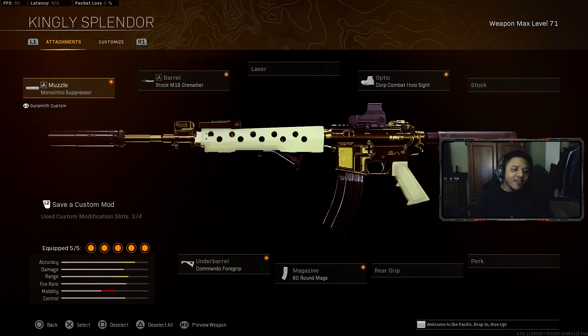The next gun we're going to be talking about is the M4A1. I don't know what's going on but the M4A1 is starting to make a slow return once again. It still hits hard and it's a good gun for any type of range. If you've never used the M4A1, here's the best setup: rock the Monolithic Suppressor, the Grenadier barrel, and your optic is up to you — I like the Corp Combat Holo Sight for the M4A1. If you don't like the VLK, don't use it. Also rock the 60 round magazine and the Commando Foregrip underbarrel for rifle control at long range.